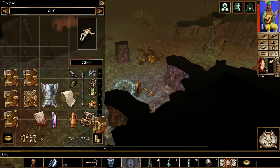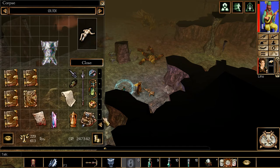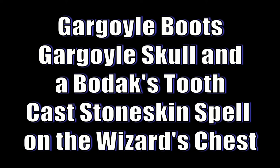Now I'm going to show you how to make the five items before I end the chapter. Those tomes are just for a hint — I'm just going to show you how to make the items. When you get to the Wizard's Chest, to make the Staff of Power you need two Bodoc's Teeth. Cast Feeble Mind Spell on the Wizard's Chest and you get a Staff of Power. For Gargoyle Boots, you need a Gargoyle Skull and a Bodoc's Tooth. Cast Stone Skin Spell on the Wizard's Chest and you get a nice pair of boots.